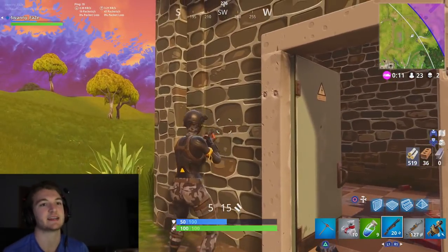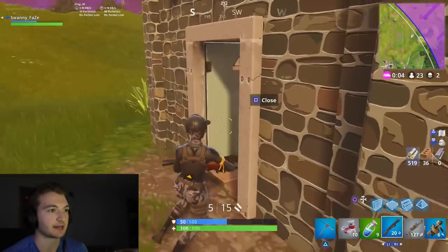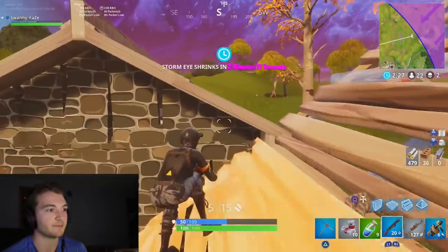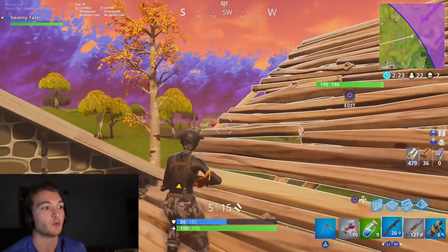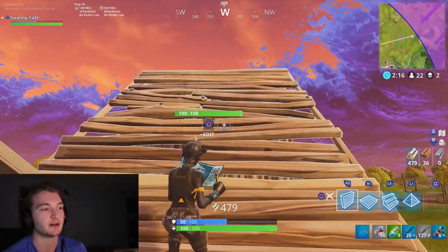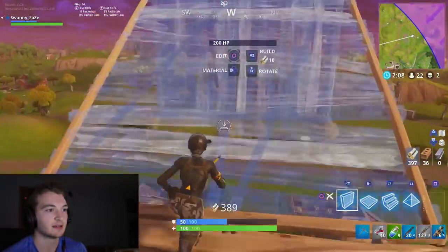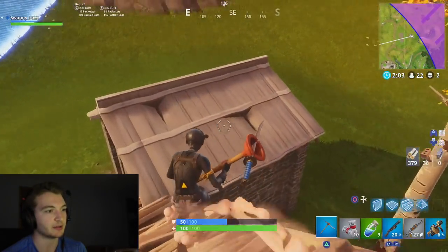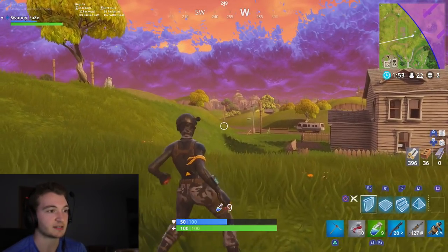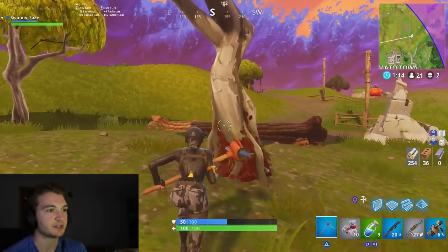I'm going to give some quick examples of things you can build so much faster in Builder Pro. If you watch streamers like Ninja or Myth, when they build stairs they commonly build walls right after them. Builder Pro allows you to switch from stairs to walls super fast. Watch — I'll stay running the whole time and build a wall after every stair. Look at how fast that is. You can also build two stairs and two walls, which is something a lot of PC players can do but not console players — and now you can too.